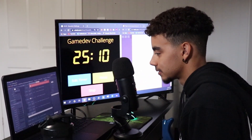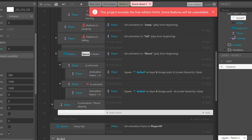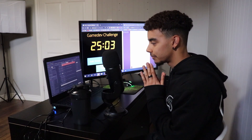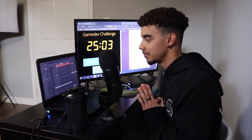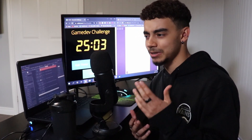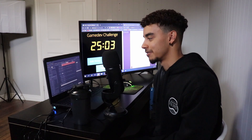We ran out of features. We literally can't do anything more with the free version of Construct. I was trying to set up a shoot animation and I can't do that. So instead, we're going to get rid of all the shoot function stuff and just try to finish this game with some collectibles and enemies you have to avoid, because I literally can't make the game any more advanced than that. I'm not going to pay for Construct just for this video.